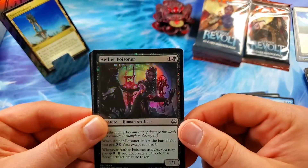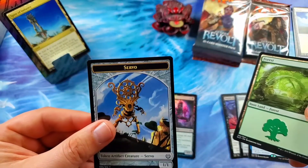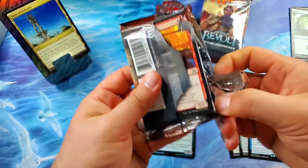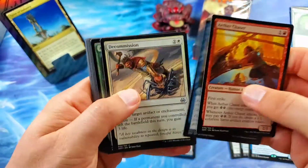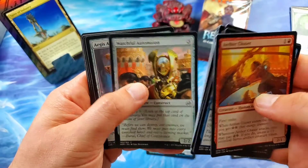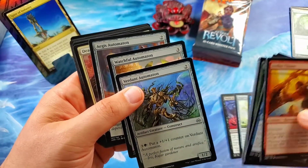First foil — Aether Poisoner. Man, that's a really cool foiling there, very nice. Forest and Servo. We should keep track of how many Servo Artifact Tokens we get — that would be an arduous exercise. The Verdant Automaton, a Watchful Automaton, and an Aegis Automaton — back-to-back-to-back Automatons. That's how I'm going to say it: Automaton.